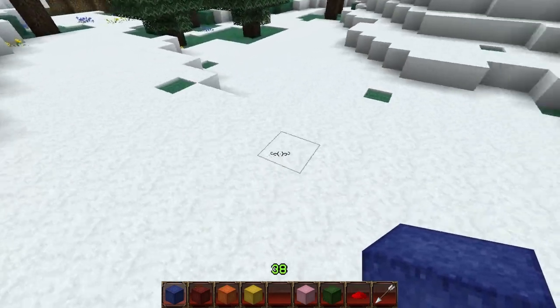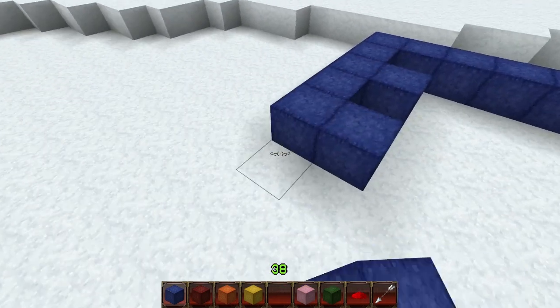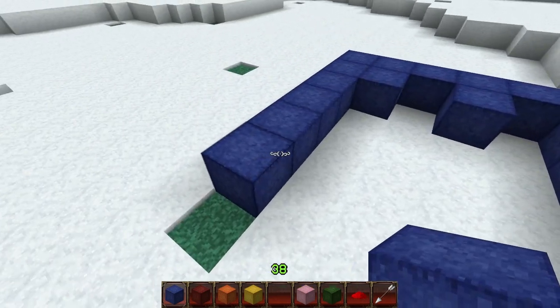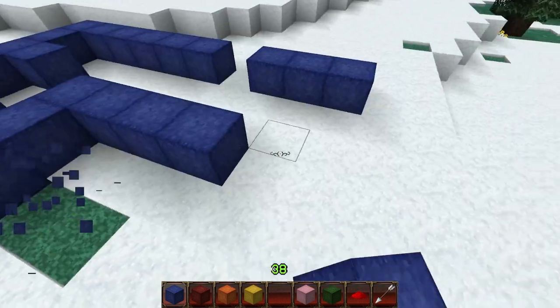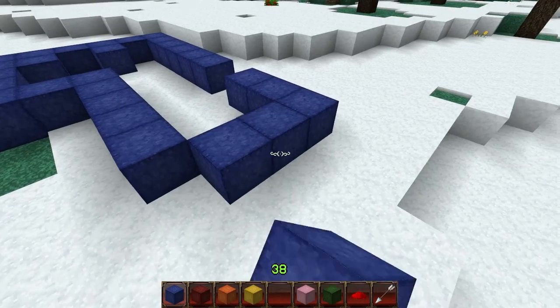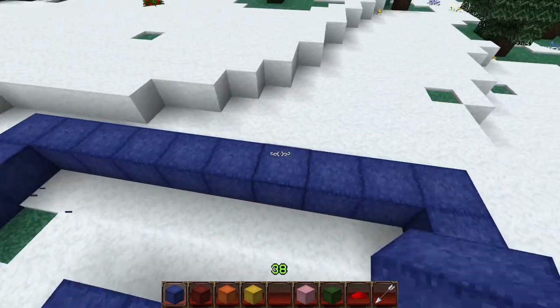Another good practice when laying out your building foundations is to always use odd numbers for the long directions, so that when you do your roof later on you'll have an easier time making it meet at the center if you're doing pointed roofs or slopes that are going to join at the top.